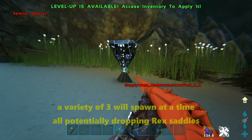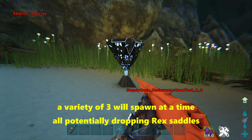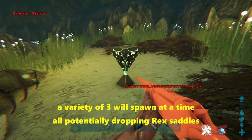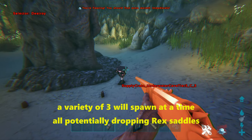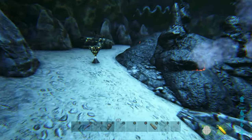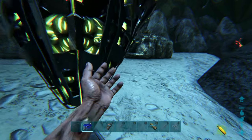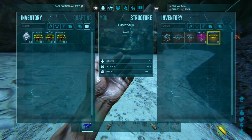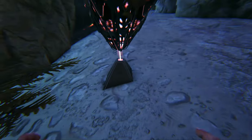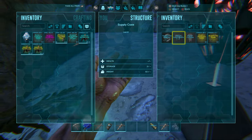The types of crates that spawn in this cave are very unique to the game, as they have a completely different loot table for the blues and yellows. You can get Rex saddles from the blue, yellow, and red drops. These crates are the best ones in the game for finding Rex saddles. We found saddle blueprints in the red and yellow drops, and it took me about 15 cave runs to get my first Rex saddle blueprint.